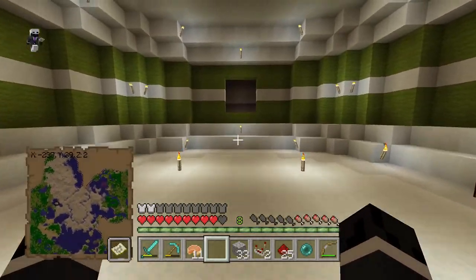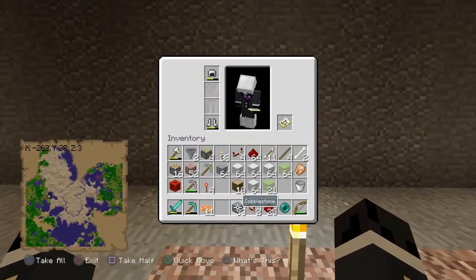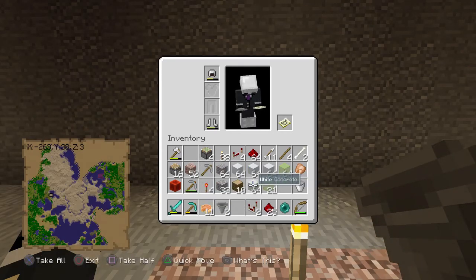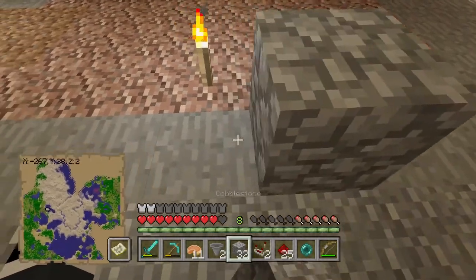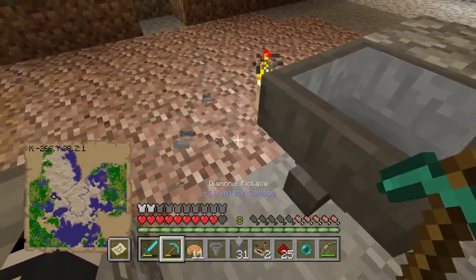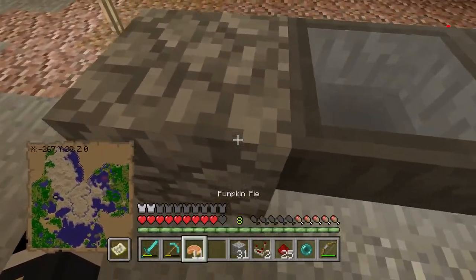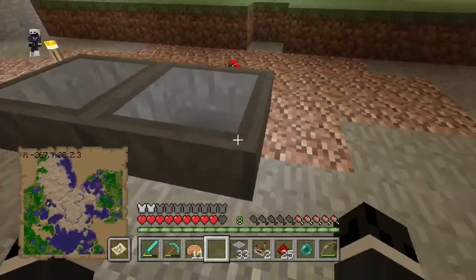I need to get a bunch of any type of blocks just to go in the hopper clock, because you can't have a clock about transferring items where you aren't transferring any items. Now in this side of the area, we're basically just going to do exactly what we did on the other side. Let me just do that quickly.